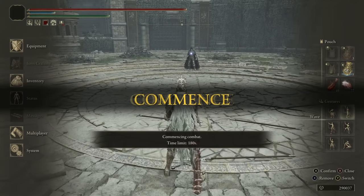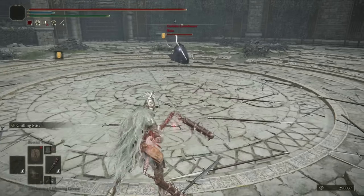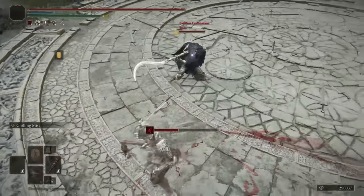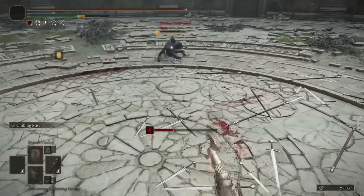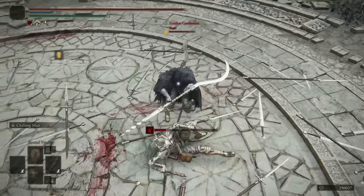Our next opponent is Raya. We'll give Raya a nice wave. Let's start off by chipping my Ritual Sword and Shield. That's not the best Bloodloss buildup. I kind of want to use Chilling Mist after an initial stun from our attack.